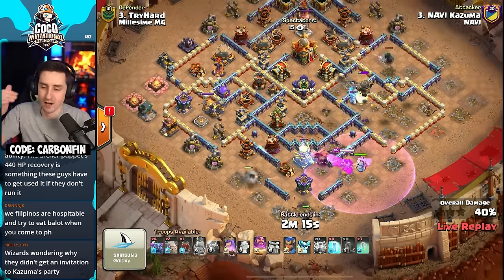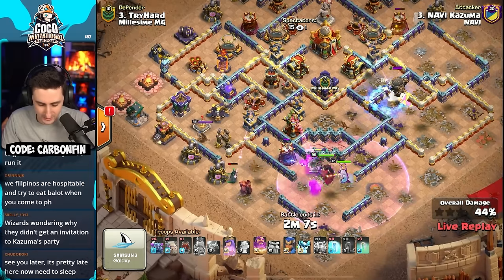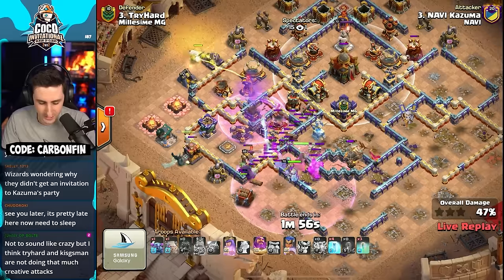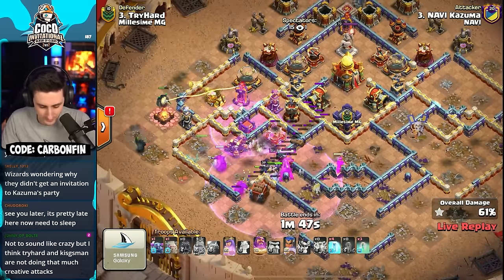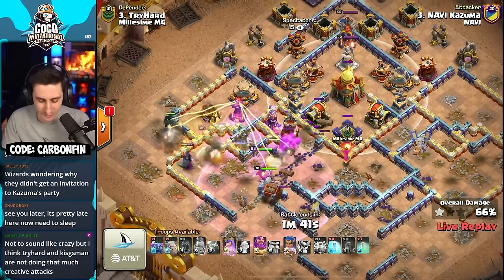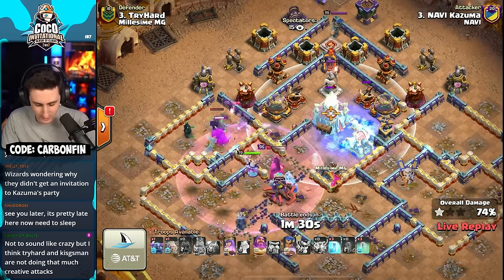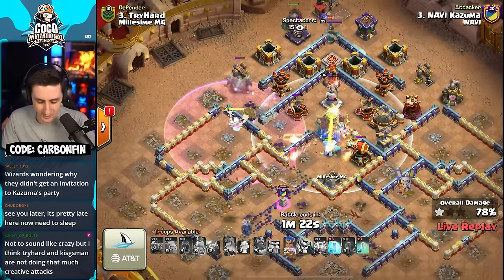Ice golems die off, there's a rocket loon, but Kazuma continues to protect the queen with a level 18 rage gem from the warden. The log launcher tries to open up walls toward the town hall. More PEKKAs are down, the royal champion deployed to the left side. The queen has finally cleared the rocket loons, and more PEKKAs push into the multi. The logs are opening up toward town hall. He still has the warden eternal tome to protect the queen, PEKKAs, and smashes right through. He protects the royal champion and the queen with the warden ability and slows down that town hall.